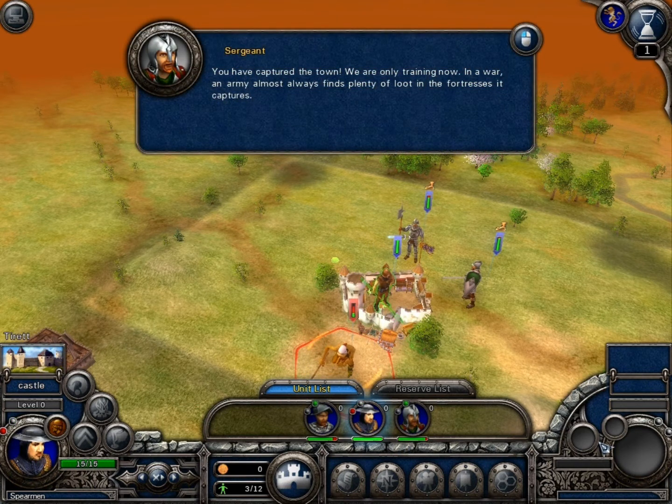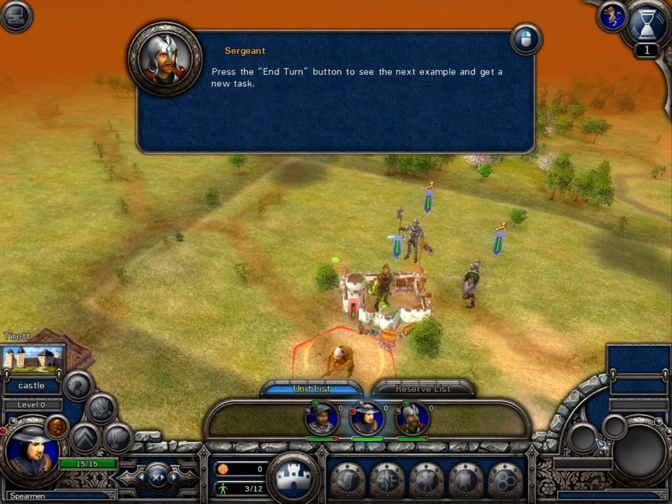We are only training now. In a war, an army almost always finds plenty of loot in the fortresses it captures. Press the End Turn button to see the next example and get a new task.